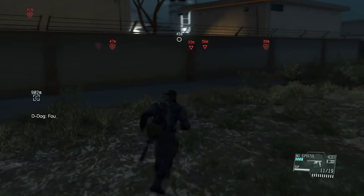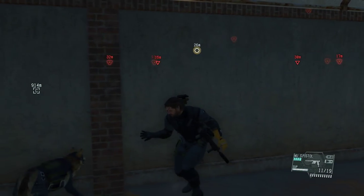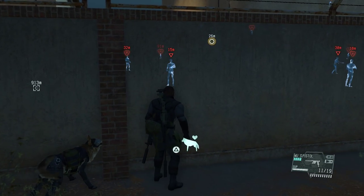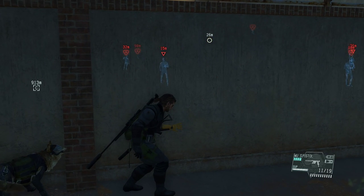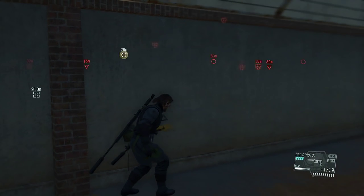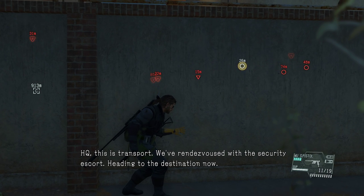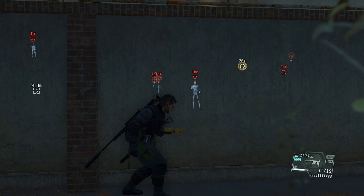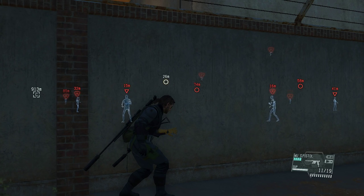Now we're just going to patiently wait here near the wall. You can also use your intel scope if you want. We're going to wait for the first conversation to begin — fortunately they're arriving so it won't take too long. We need to listen to three conversations between the soldiers, and this is the first one. We're just going to wait for that guy to arrive.